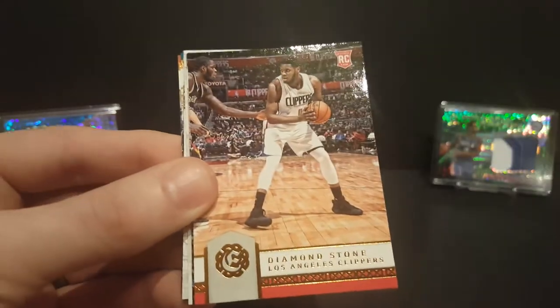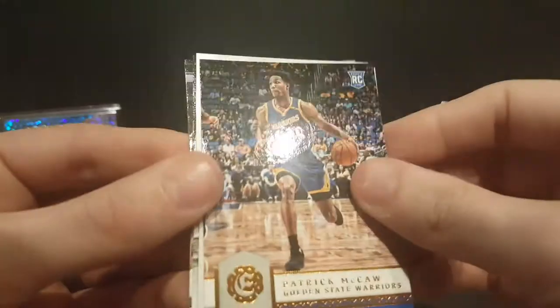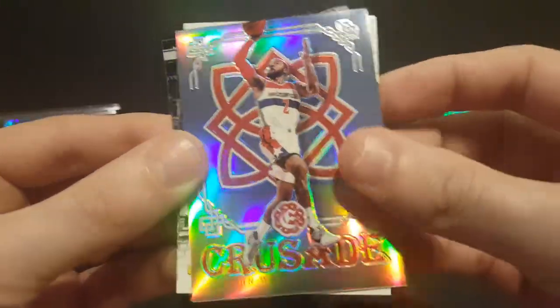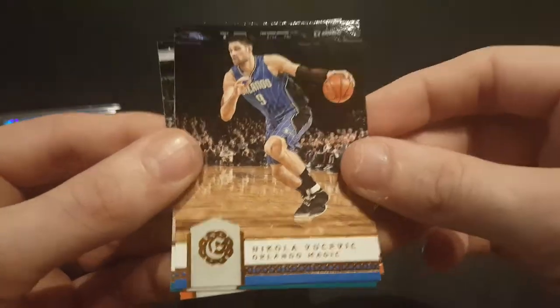We got a Nicholas Batum, Diamond Stone rookie card. Got a Patrick McCaw rookie card. We got a John Wall blue crusade numbered to 149. Trevor Booker, Nikola Vucevic.